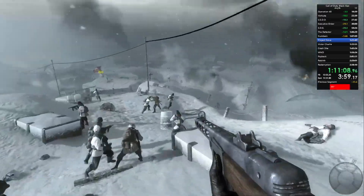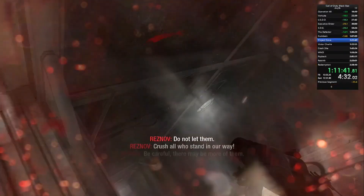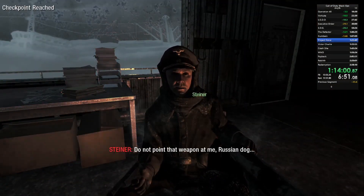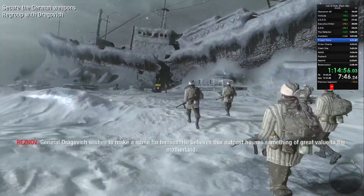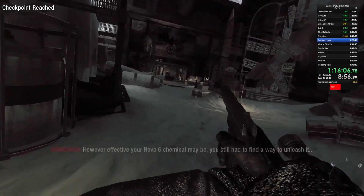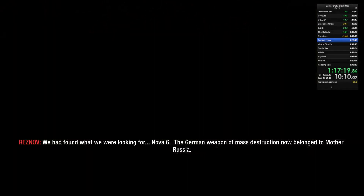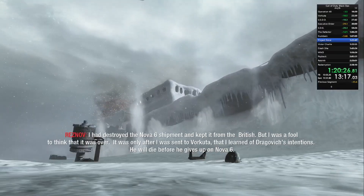Jumping onto Project Nova, the main strat is to run and strafe past as many enemies as possible, which gets really challenging at times. Henry even dies or almost dies multiple times while pushing through to Steiner, just because of the sheer amount of enemies coming at the player. Once you enter the flashback, the game moves you really slowly until you get into the Nova 6 chamber. You can bunny hop to go a little bit faster, but you can't skip the dialogue, so even if you get there a little bit earlier, you kind of have to sit there and wait.